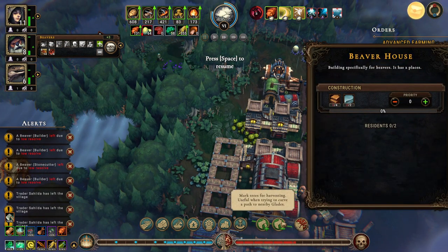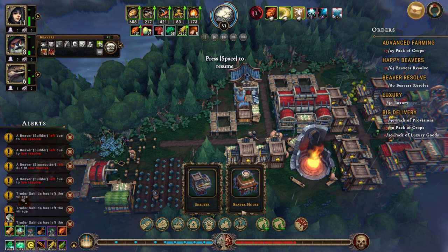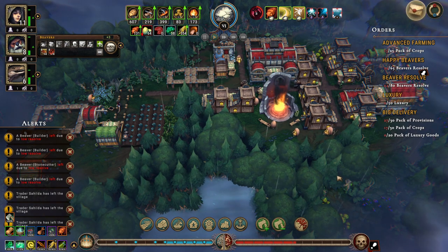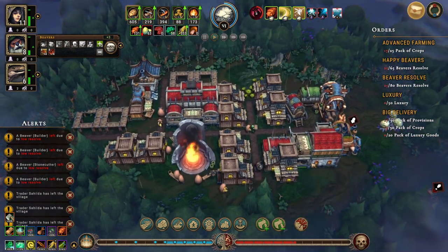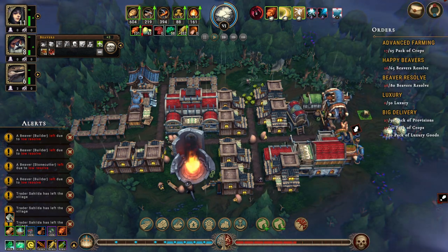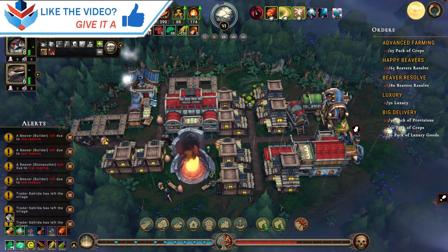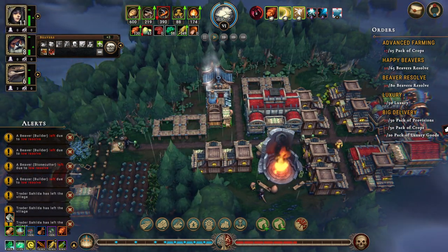A beaver house — sounds like a dirty place maybe it's just my mind. Build that and another beaver house there. Four beaver houses — that will get our beavers a little bit happier. Their resolve is 24 right now. I think we're going to tell you to stop making those for now because it's packs of crops that we need right now. We have two lizards who can build so that's fine.